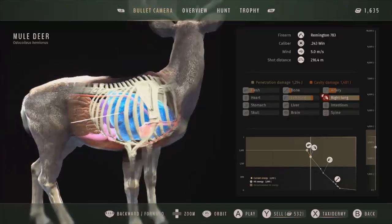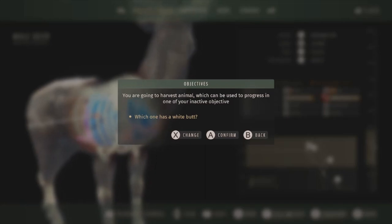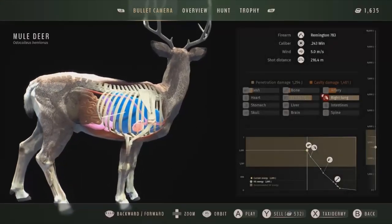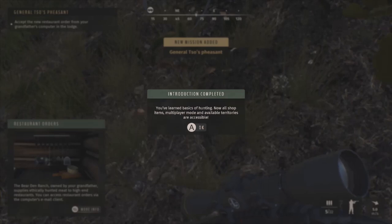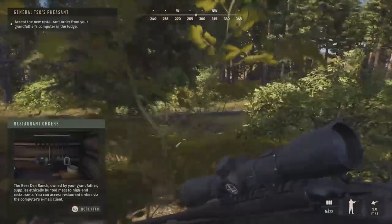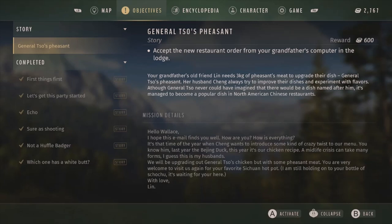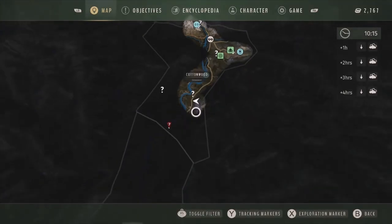Selling this one too. It keeps prompting about an objective so if I activate that - introduction completed! I've learned the basics and now all the shop items, multiplayer mode, and available territories are accessible. That was the final mission I needed. That should unlock Transylvania for us, which is good to see.